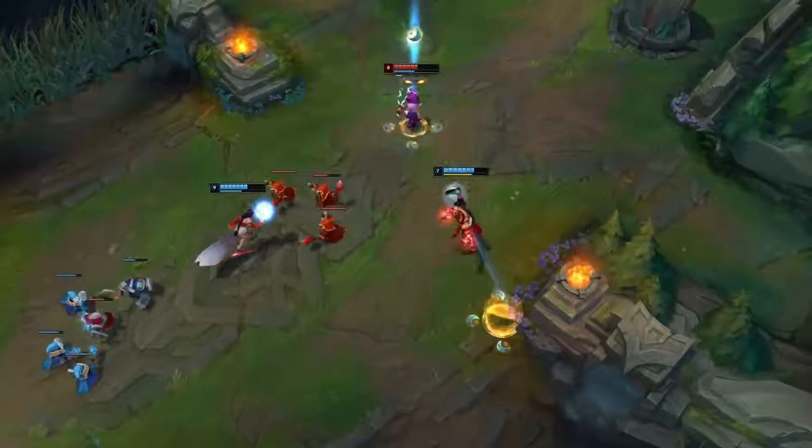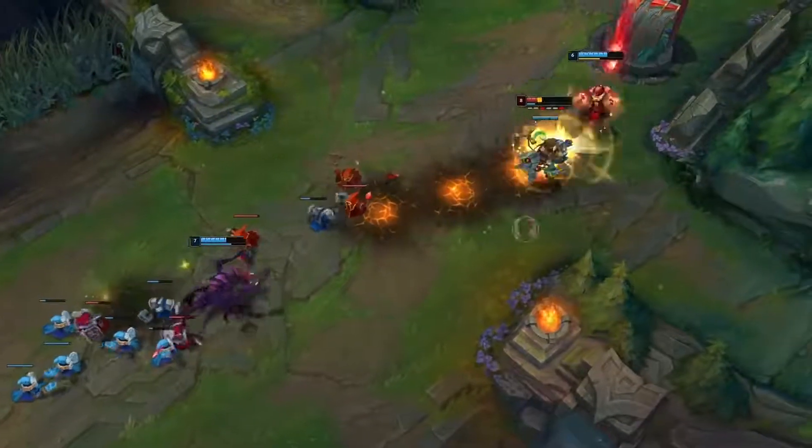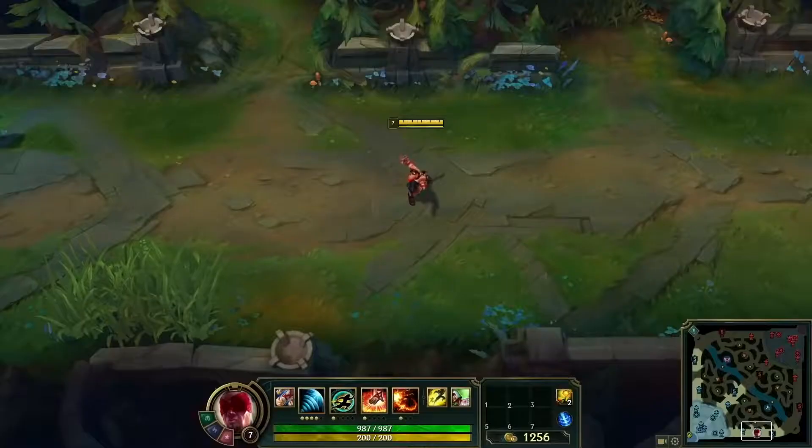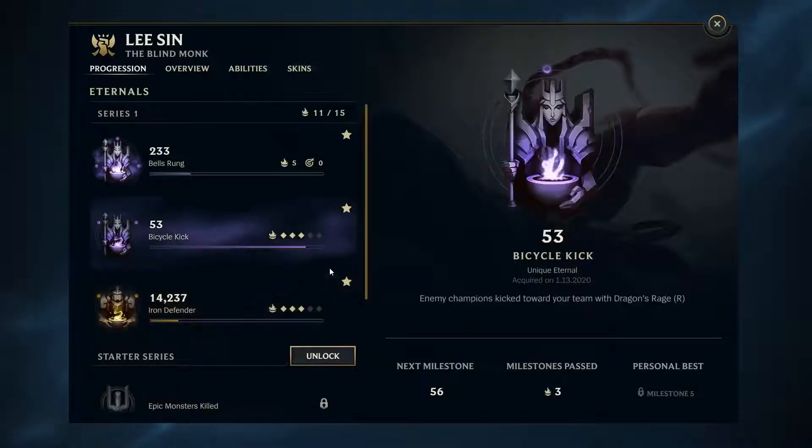Unlocked Eternals are all tracked in real-time, and you'll receive an in-game callout whenever you pass a new milestone. You can also check your Eternals progress via the Eternals panel, or on the Progression page between games.